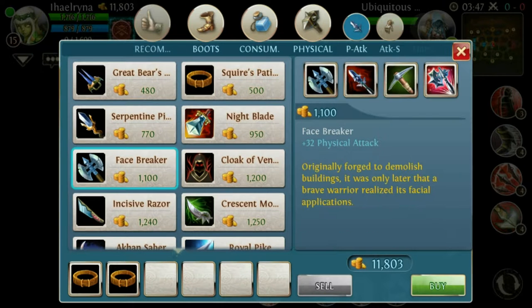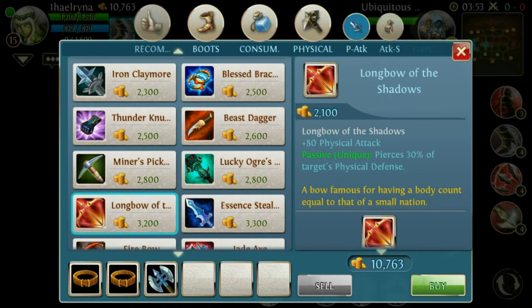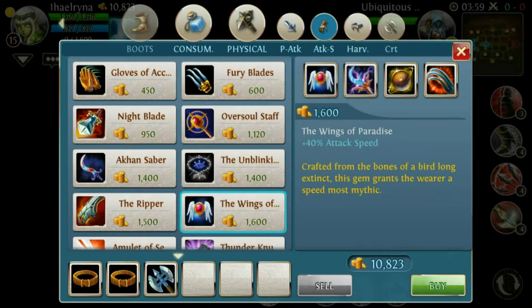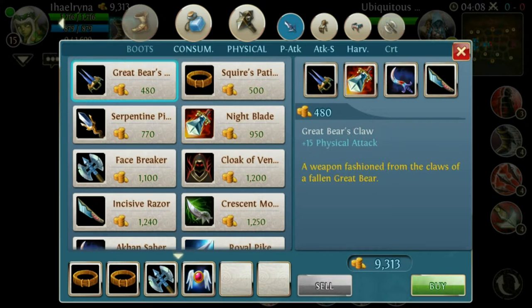I would recommend buying a Facebreaker. Most people go straight to the Longbow — that's okay, you can save money and buy the Longbow. But if you have enough money, go for the attack speed and buy the Wings of Paradise, because you get a balance between attack damage and attack speed — that's good.